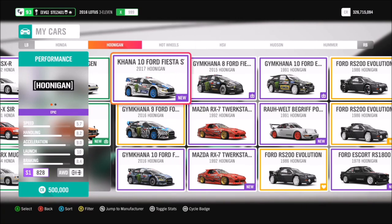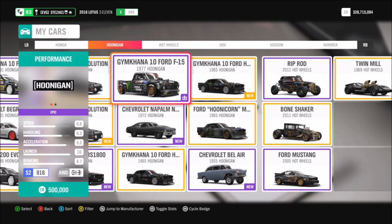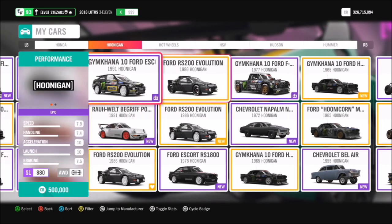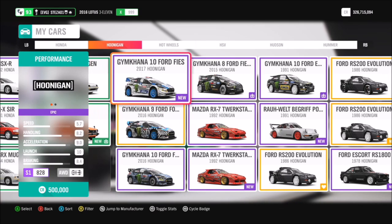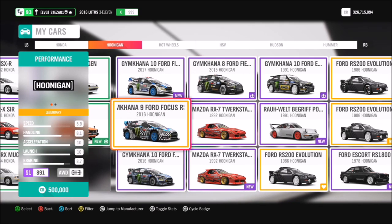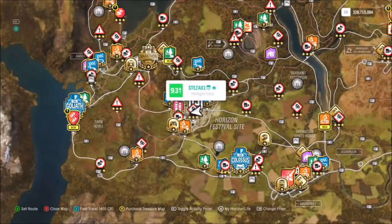First of all, you're going to want to select a Hoonigan car. Hopefully you have a lot of them, and it doesn't matter which one you go with. If you don't have any, some of them go really cheap in the auction house, so check that out. I went with the Gymkhana number nine Ford Focus, but it really doesn't matter as long as you've picked one that's in the Hoonigan category.